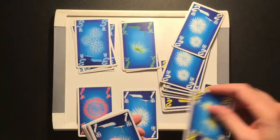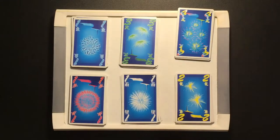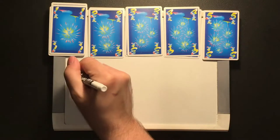You get 60 Hanabi cards split into six suits: blue, green, rainbow, red, white, and yellow. Each of those suits is split into three ones,